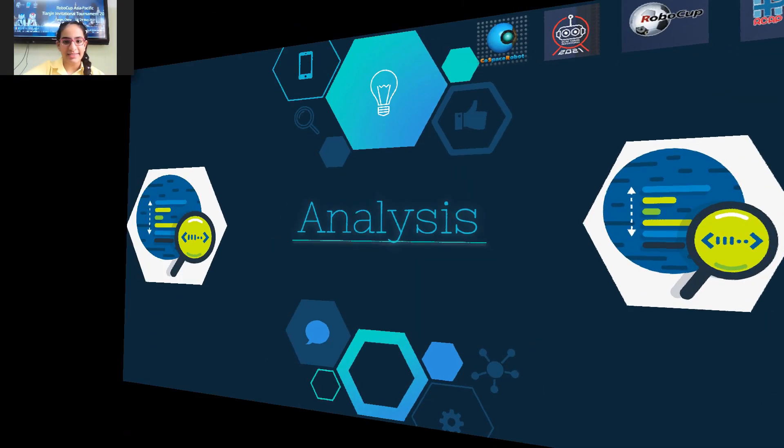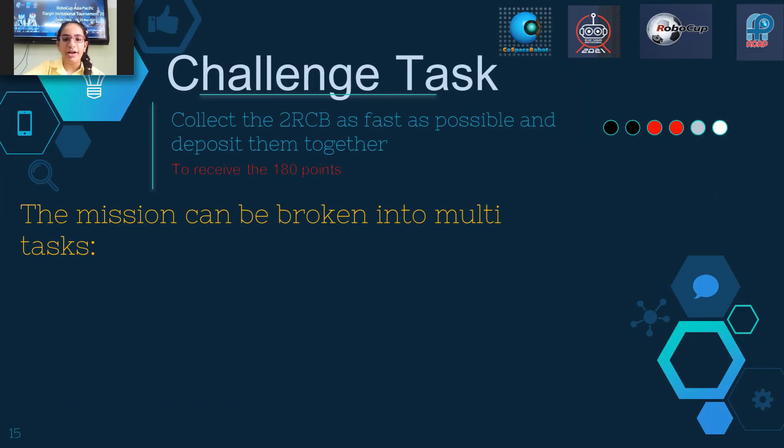Analysis: Challenge tasks. Collect double RGB as fast as possible and deposit them together. The machine can be broken into multi-tasks: collecting objects, avoid obstacles, avoid traps, deposit.